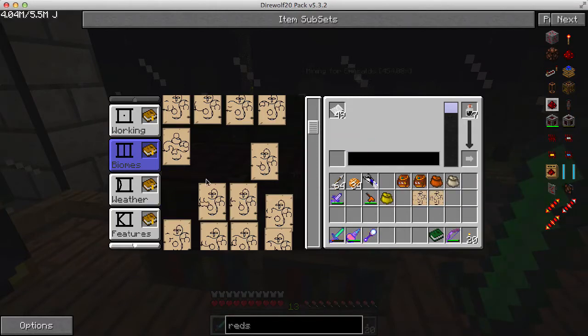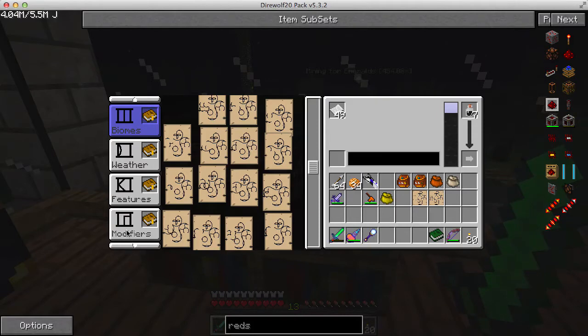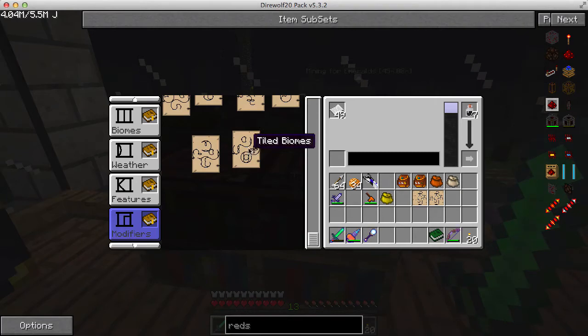Now I want to pick a modifier. I'm always using the wrong scroll bar. A modifier — I think I just found this. Tiled biomes. Okay.